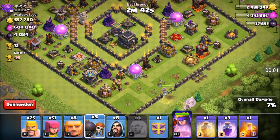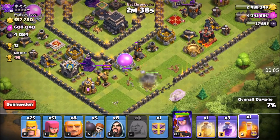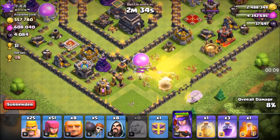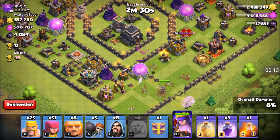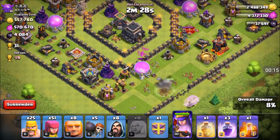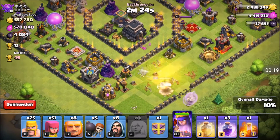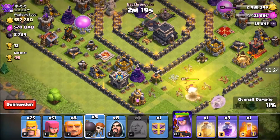Before any of you guys go crazy — yes, my Queen was level 32 in the first attack. I upgraded to TH9, but I still have TH9 troops and I didn't have 240 spaces, I only had 220 spaces at that time. So the only difference was my Queen was level 32, which makes a little difference. But the point of the attack still stands true — a level 32 Queen would have done the same.